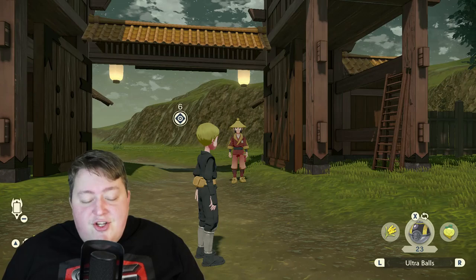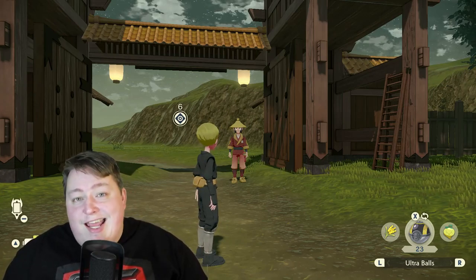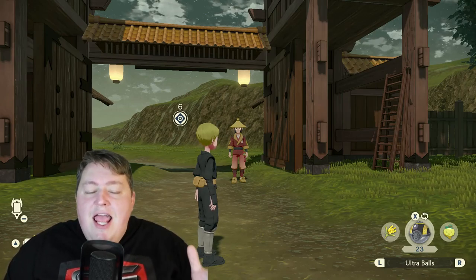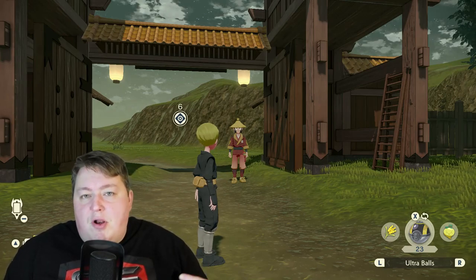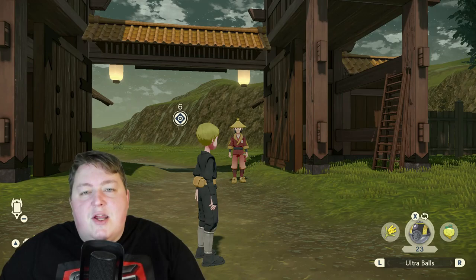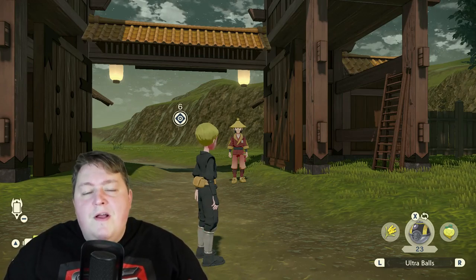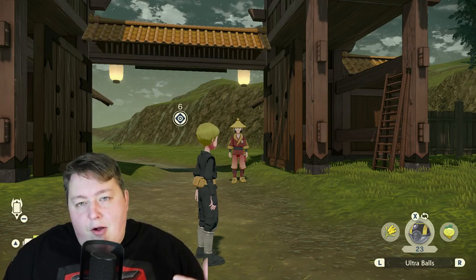Here we are in my Legends Arceus game. In order to figure out all these strategies for catching our shiny alpha Pokemon, we really need to understand how alpha Pokemon work. In the game, there's really only two kinds of alpha Pokemon. There's the static ones, which you're going to see pretty much all the time — the ones you're probably most familiar with, like a Heracross, a Rapidash, there's a Sligoo. All of those are going to be static, so every day they're going to respawn, no matter if you knock them out, catch them, whatever.